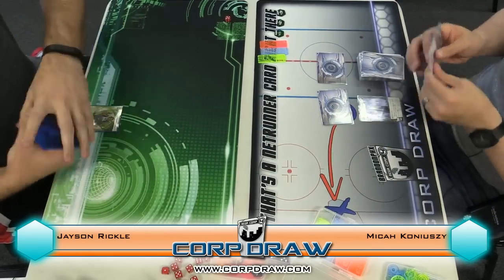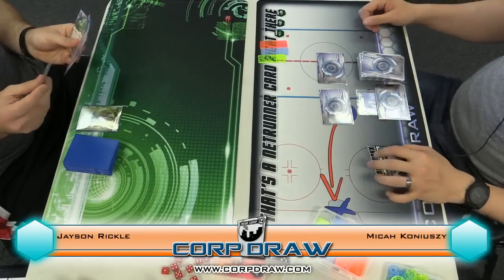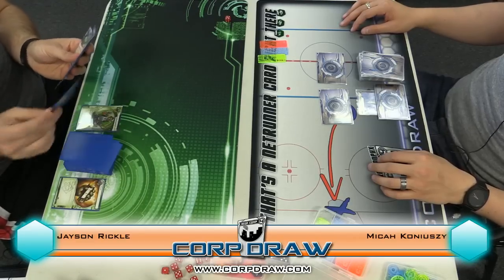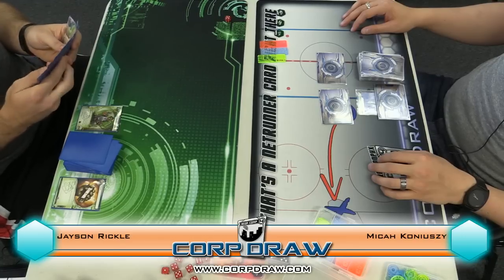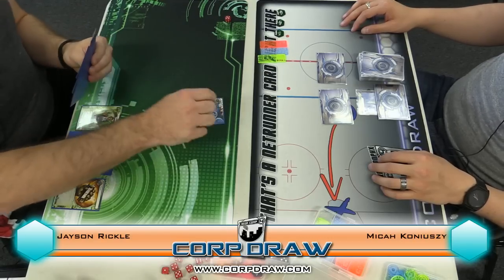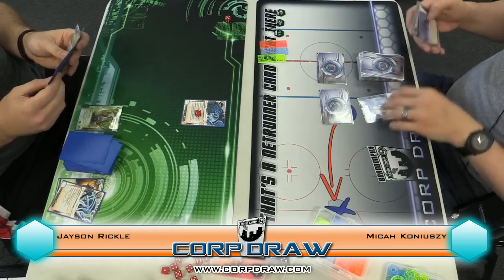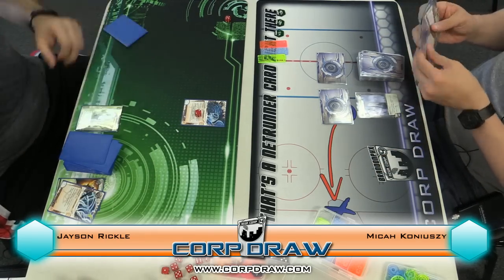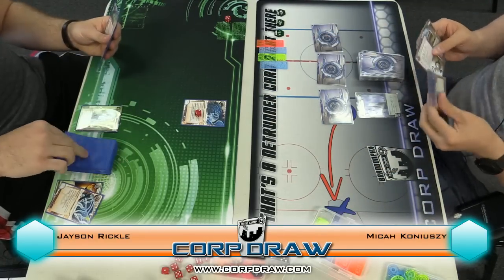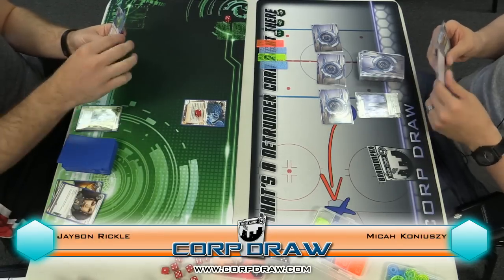Good luck to you in second hands. All right, good luck. First click Diesel. That's good. Second click Data Sucker, run archives twice. Sure, you're up. Money, money — three. Seems good. Go ahead. First click draw, second click draw, third click Sure Gamble, last click Mimic — so two. Go.